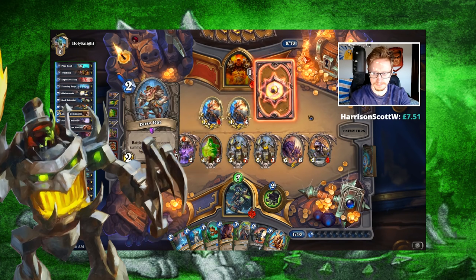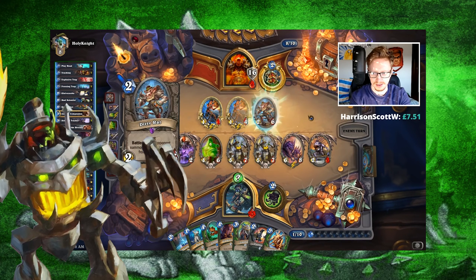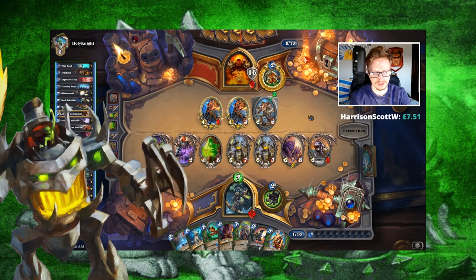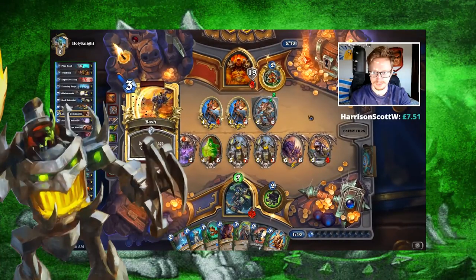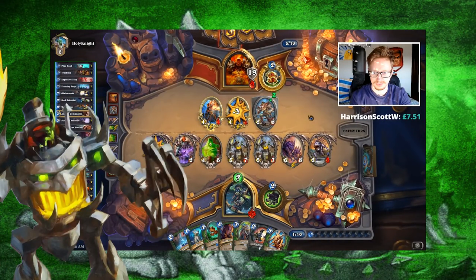If your opponent ever leaves up Sneed's, or leaves up a Sylvanas on board, you can also play Umbra and Cube on the same turn, and that will generate a giant board full of Sneeds, essentially, as you can see in this clip here.